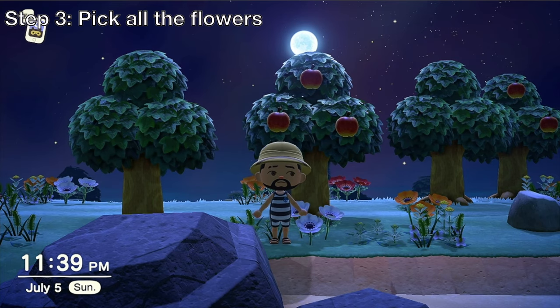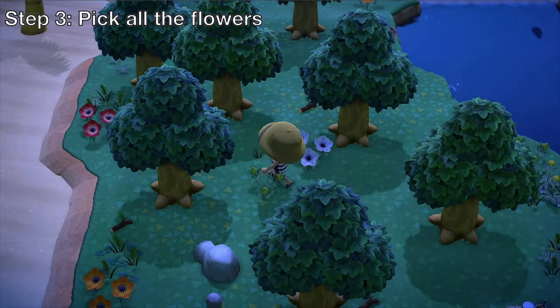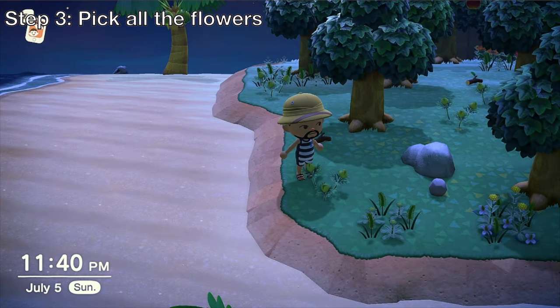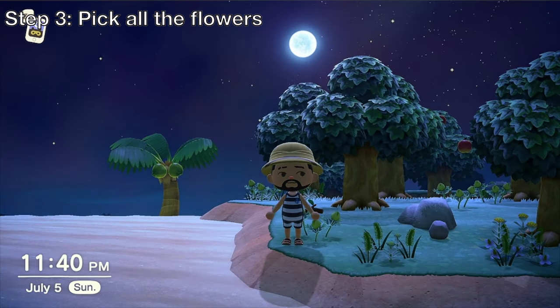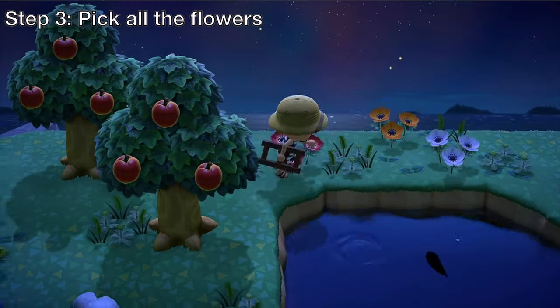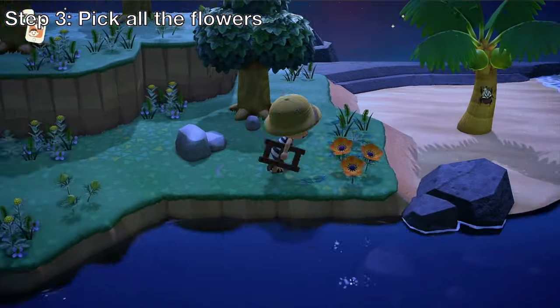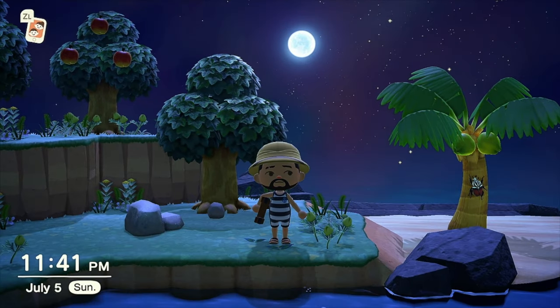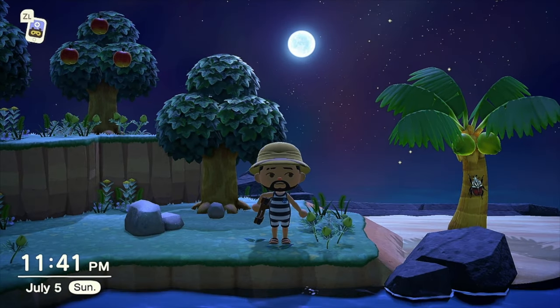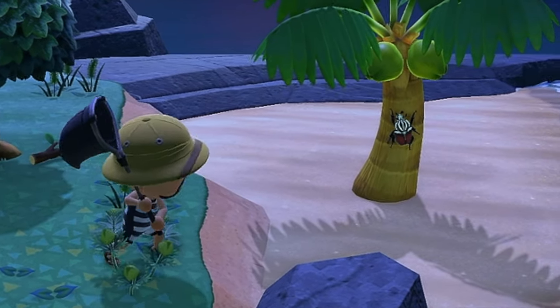If the island is capable of spawning bugs, it's time to pick all the flowers. A side note: you don't actually have to dig out the whole plant — just picking the flower is enough. As you can see, the island is well capable of spawning rare bugs — there's one right there, let's see if we can catch it.